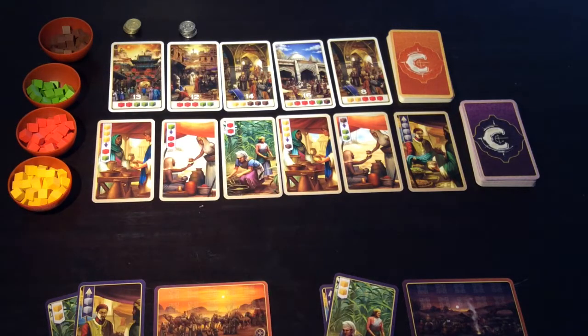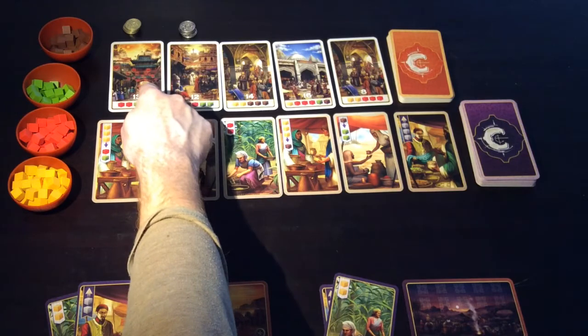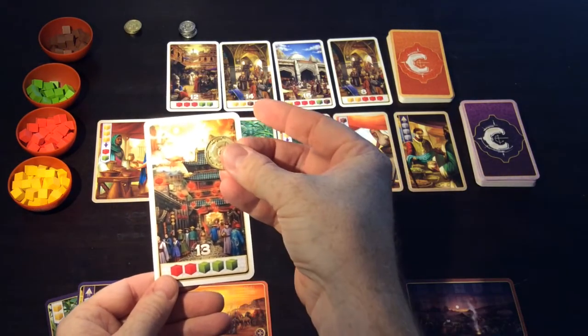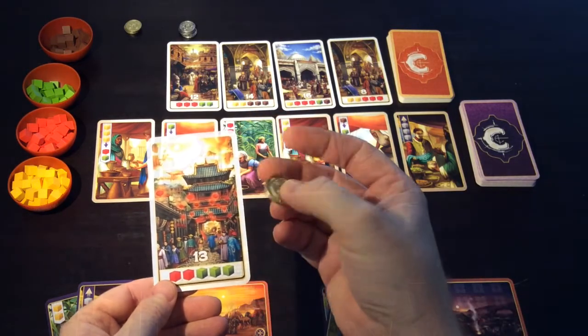They are worth extra points. Gold coins are worth 3, silver coins are worth 1. The way you claim those coins is by claiming the spice card directly below the coin. So if I claim this one, I would take the gold coin that was directly above it, and that is now worth 16 points — 3 plus the 13.